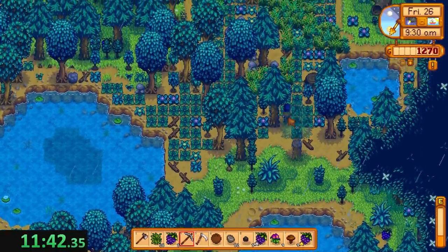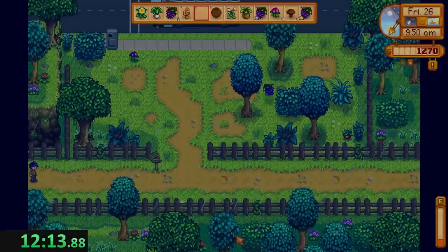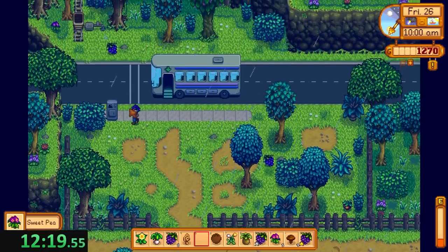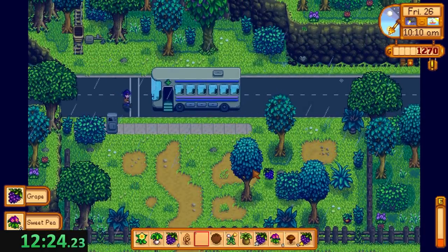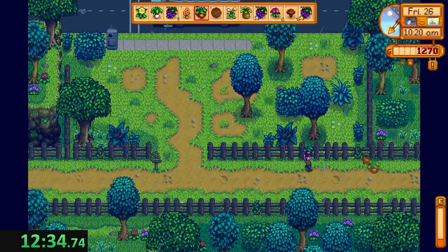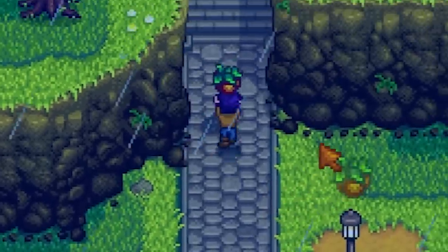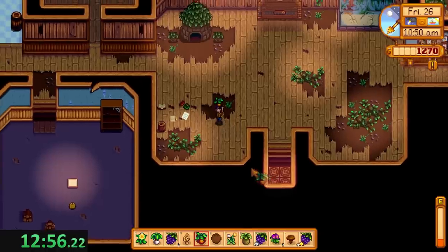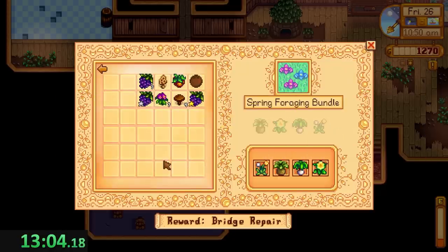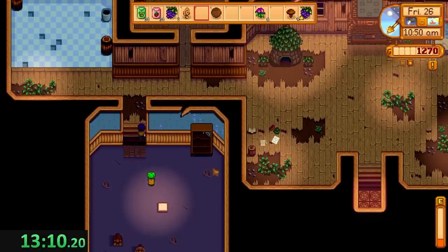That grape is just too far. Let me store this and that — I've got one slot for a spice berry. I'm still going to forage the whole bus stop because, again, I'm playing it safe. I left my scythe at home, which means I can't pick up forageables as fast, but I need the inventory space and need to sell a lot of stuff today. Now we're going to the community center to turn in spring and summer forage.